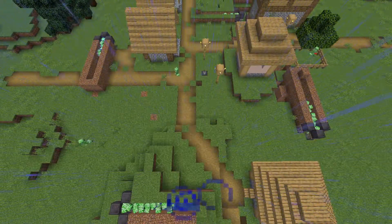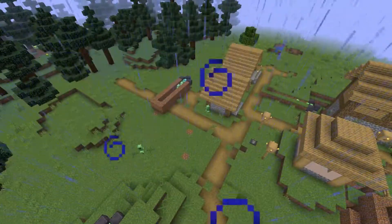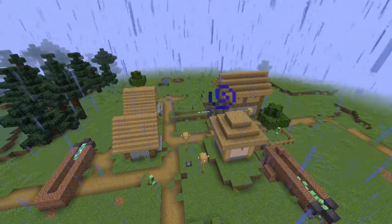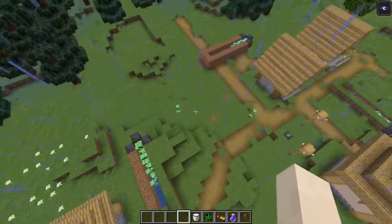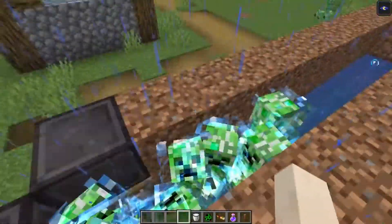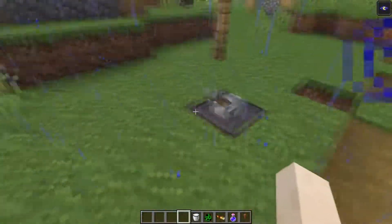You can see on the left module — all the creepers are now turned into charged creepers! And there they go. Look at how many charged creepers we have. Once they are all done, or even just one of them, you're ready.